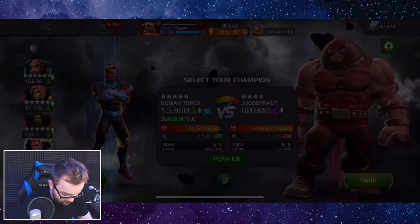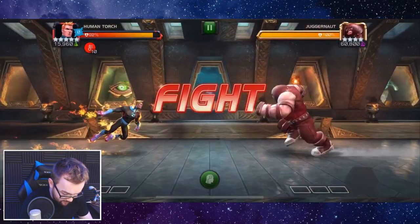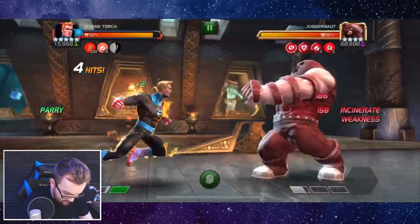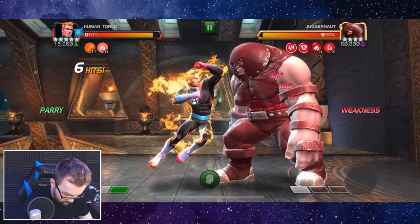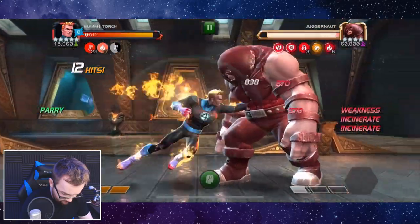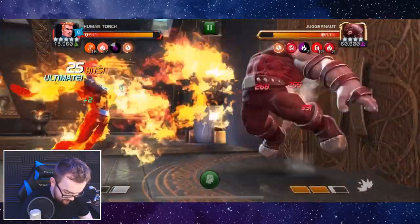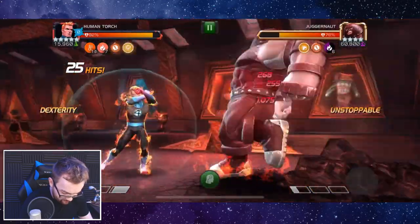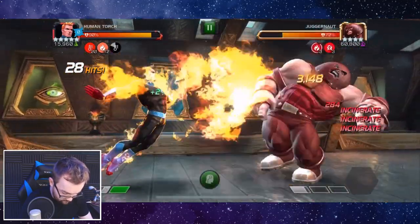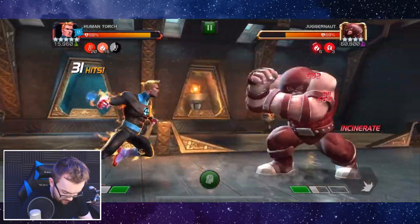We've got the pre-fight ability active, but unfortunately it's not going to trigger here. It doesn't really matter too much in this matchup because you have the advantage of him being a Mystic Champion — just makes the ramp up amazing. Okay, a couple of hits there. Glorious, with Juggernaut you can just get away with stunning. We'll get block hits no problem because we can just retaliate with even more damage.